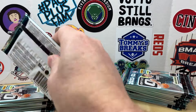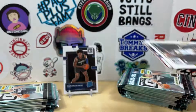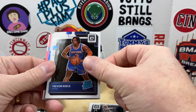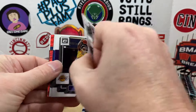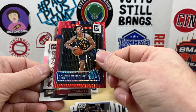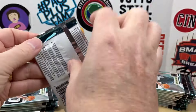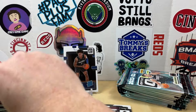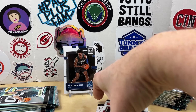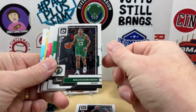Let's get two more packs open. Jordan Clarkson, Trevor Keels, there's our first red wave — Keldon Johnson. These are not going to be numbered, they're just exclusive. Mo Bamba, James Harden, Draymond — we got another red wave — and Andrew Nembhard rookie, and Victor Oladipo. I'm always a big fan of the wave parallels, I think they look great. Jeremy Grant — oh, I think I see a gold wave back there. I don't know if that will be numbered, but Malcolm Brogdon too.